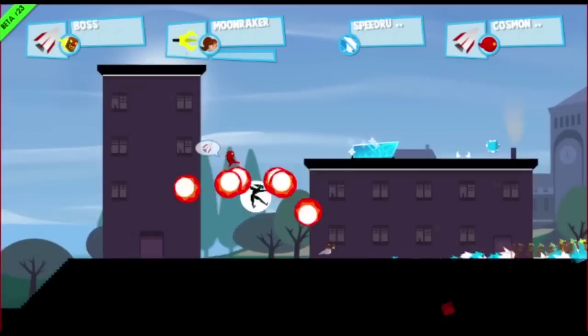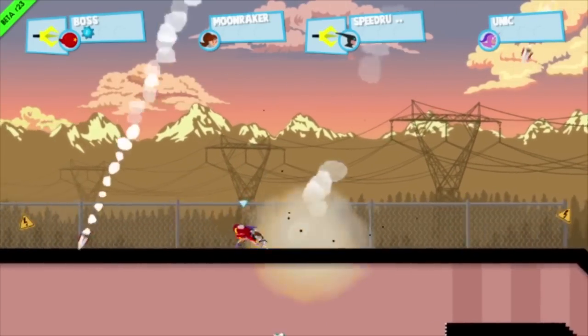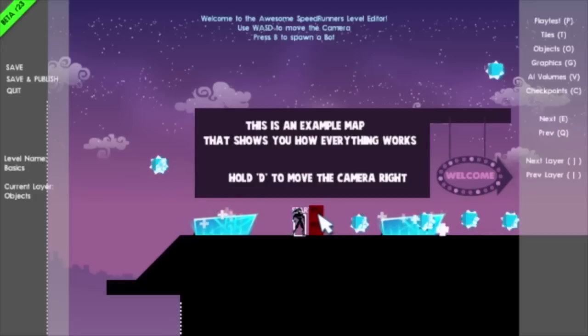If you ever want to mix up the standard formula, there are game options that keep things fresh. You can have rockets rain down to intensify the difficulty, up the speed to insane levels, and much more. On top of multiplayer, there is a light story mode called Origins, which is a good place to get a grip on the game. The other mode is Workshop, where you can build your own stages to use in your races.